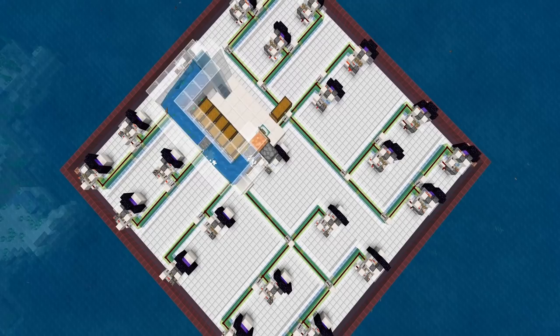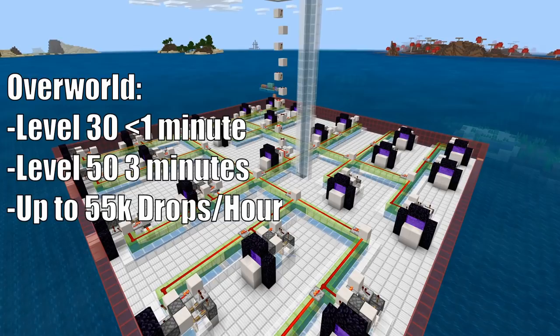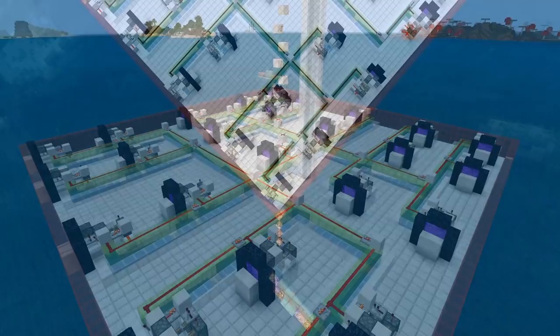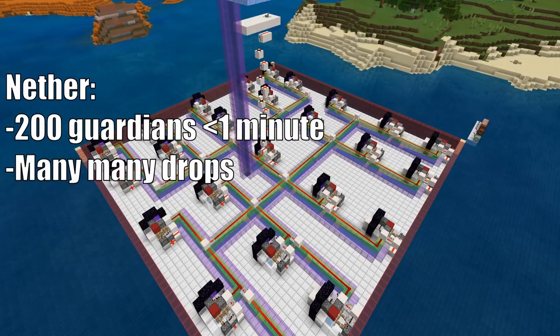Let's talk about the rates of this guardian farm. When you're using the overworld only method with trident killers and sending all the loot and experience to the AFK player, you'll get to level 30 in under 1 minute and to level 50 in about 3 minutes. This will also produce around 55,000 drops per hour, or about 50,000 on average. There's going to be a lot of fish from this farm, and if you smelt that down in a furnace you can get extra experience.